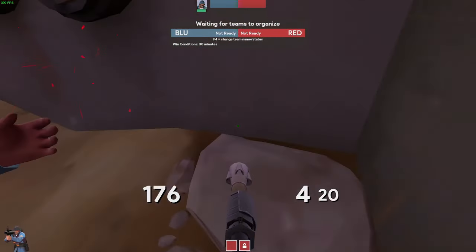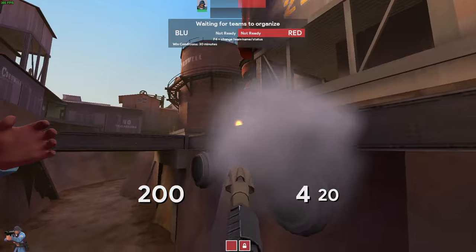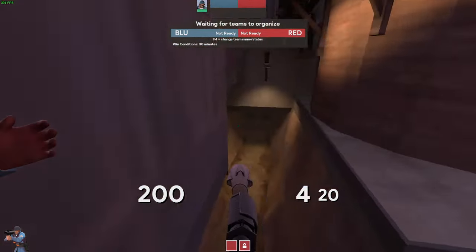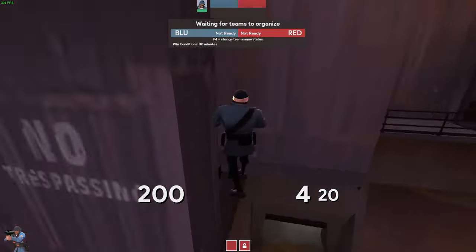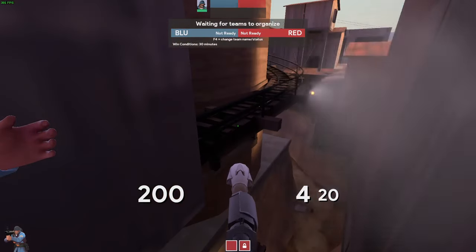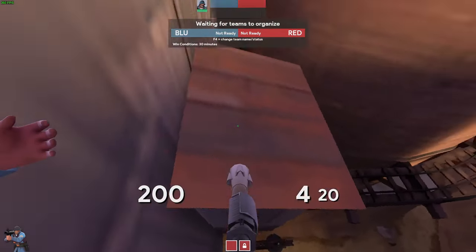You can stand on these little pipes and get this weird little head angle to shoot into red spawn or where they're going to come out of — they can't really see you because they can only see your head. There's weird geometry up here that you can stand on. There's also another ledge here, which might give you a sight line down to a sentry, and right above it there's another ledge you can stand on.